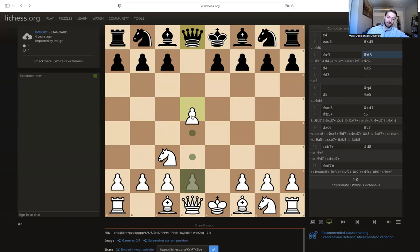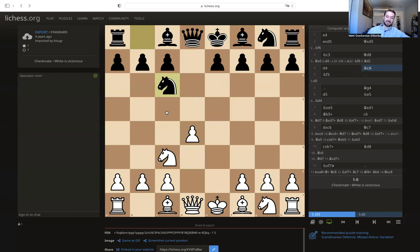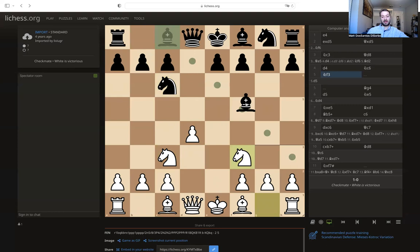White tried to continue to keep his advantage by playing d4. The pawn is nicely protected by the queen, so it cannot be taken by the black queen, and the pawn is nicely controlling two critical squares in the center. Black countered with knight to c6, and this is actually a mistake — we're going to see why in a second. Before punishing that mistake, white played knight to f3, just developing another piece.